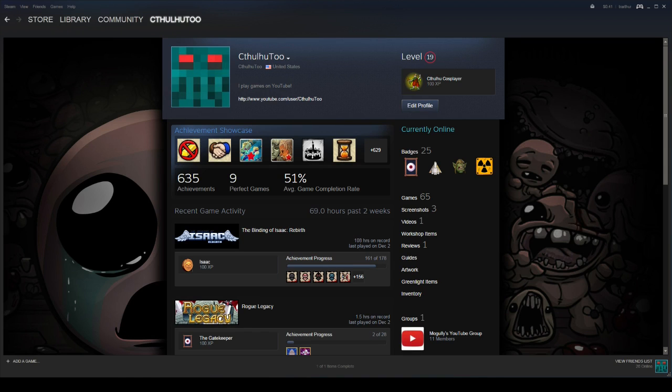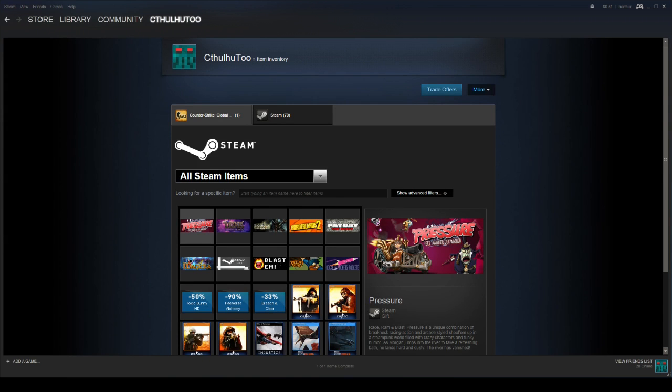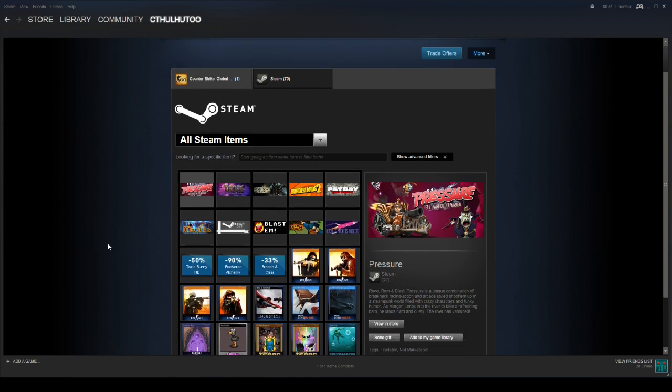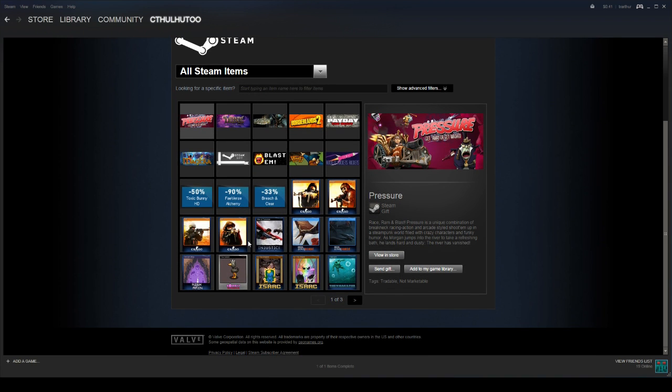So I'm here on my profile. To get to your inventory where you can find the cards that you've earned, you can go to here and then go down and click Inventory. And this is where you will see all your Steam items — you can filter it. If people have gifted you games, they'll show up here. If you have coupons, they'll show up here. And then also, the cards.